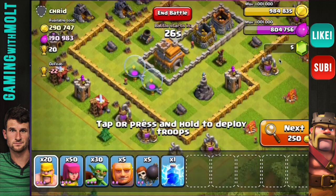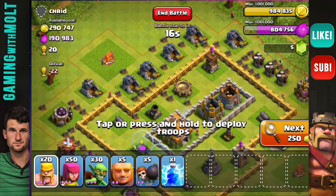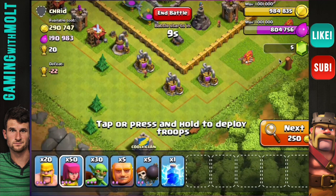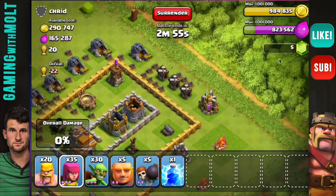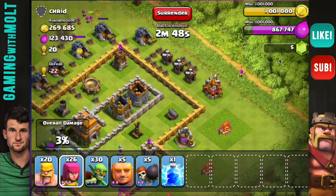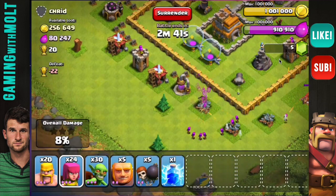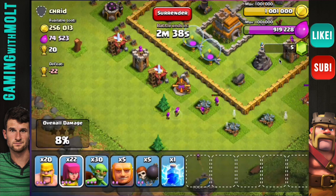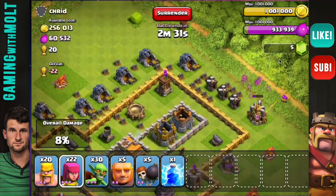If you guys have a cheap, efficient, effective strategy that you use — oh wow, look at this. This is going to be great. Dang it, I wish there wasn't that much gold, I'm going to feel bad taking it. Why does there have to be that much gold? All right, well whatever. I'm just going to lazy farm this guy because everything that he has is in his collectors, and since I'm maxed out on gold there isn't really any need to waste too many troops. I'm actually finding these kinds of bases a lot at this Town Hall level.